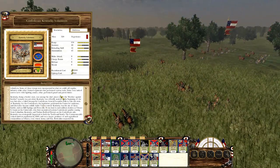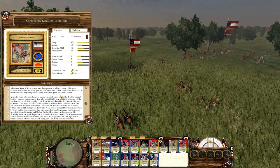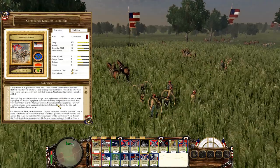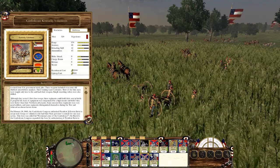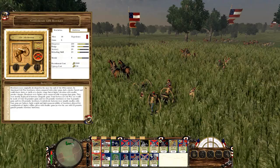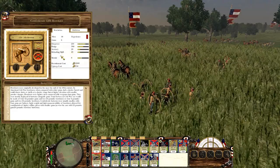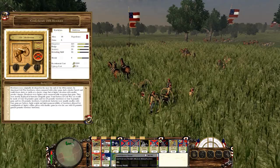Kentucky Volunteers are part of the Confederacy, but in reality they were a neutral state — they did secede for about 15 minutes. Hey, that's Kentucky for you. The unit cards look beautiful — absolutely beautiful. The 24-pounder Howitzer shows you the shell, the canister, and the case shot it has, as well as all the stats. It has the abilities here, which is just pure awesomeness.